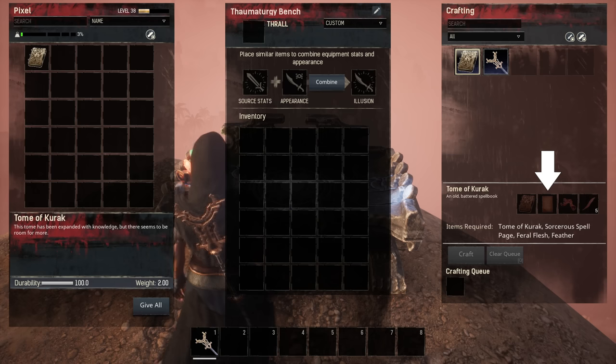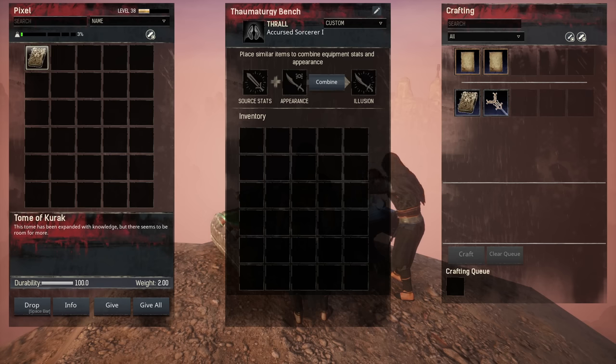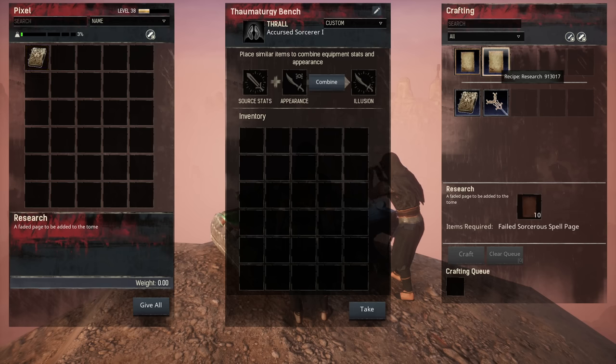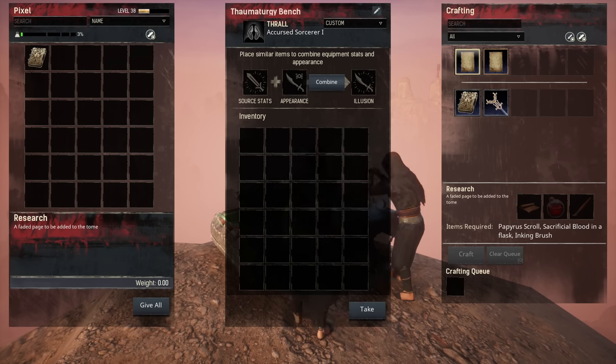One more thing regarding the sorcerer's spell pages required for your upgrades. While you can get them by killing sorcerers and as loot within the world, there is an alternative way to actually create them. This requires capturing sorcerers like a thrall and putting them to work in your bench. As soon as you have put your sorcerer into the Thaumaturgy Bench, you can see two additional research recipes. Both recipes allow you to craft sorcerer's spell pages: one uses 10 failed sorcerer's spell pages, and the alternative uses a papyrus scroll, sacrificial blood, and an inking brush — though this one can occasionally also produce a failed page. Whether you find these recipes useful depends on how easily you have these ingredients available, but at least there is an option.